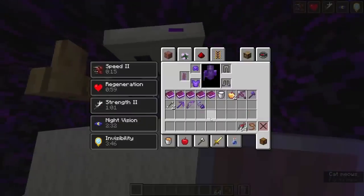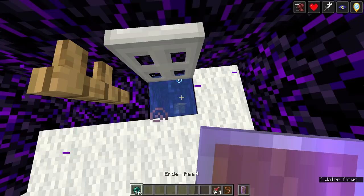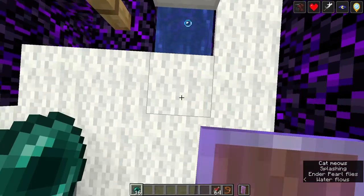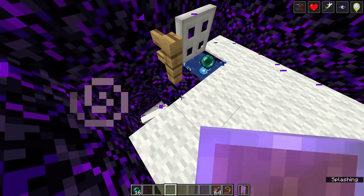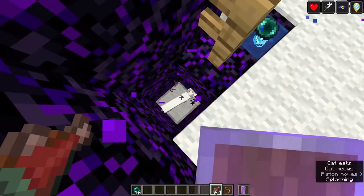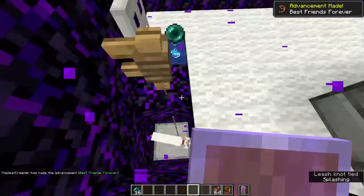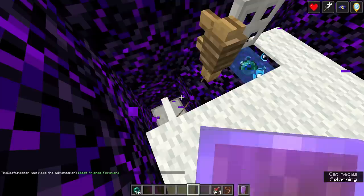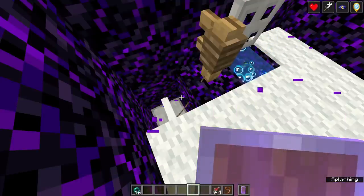To use the stasis chamber, it's just like a normal stasis chamber: you grab enderpearls and crouch on the edge, go over to the edge, and just throw it down. To make sure it can't be activated while you're offline or in a different dimension, tame the cat that's in the slot next to it, stand it up, and attach it with a lead to this fence. Whenever you're offline or in a different dimension, the cat will sit down, which will prevent it from being activated.